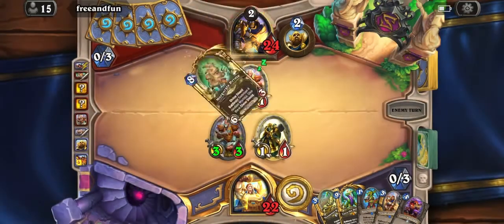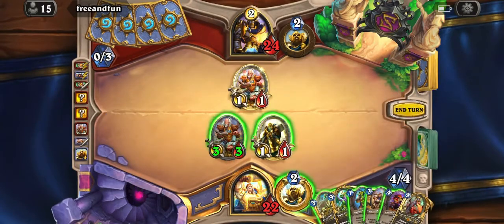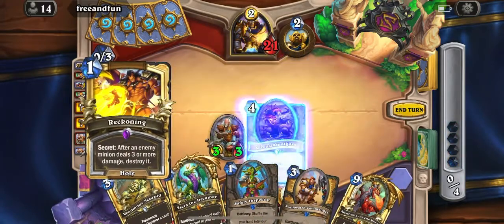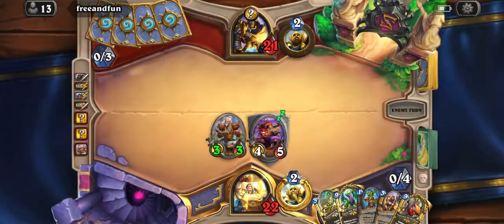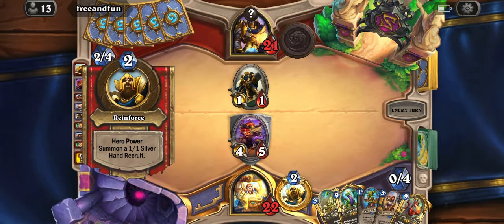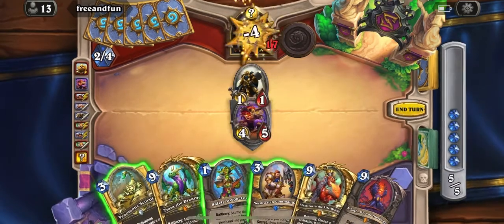Okay, this is good. The original list actually runs Kazakus but I think putting Circus Amalgams in is actually better overall for extra defense and an extra taunt for Naz'oth to resurrect, because sometimes Naz'oth doesn't resurrect taunt minions — or maybe just one or two. I think the inclusion of Circus Amalgam, being all types, is actually really great synergy with Naz'oth.